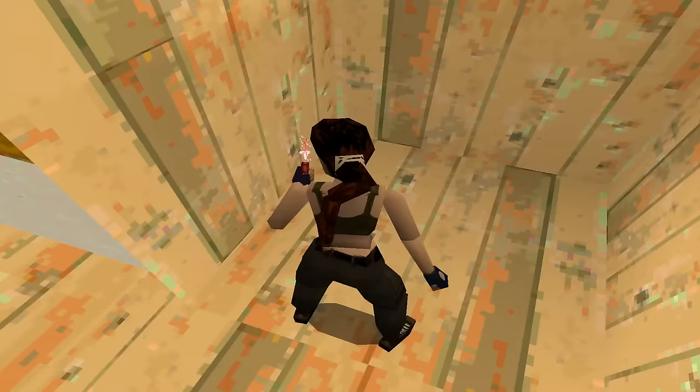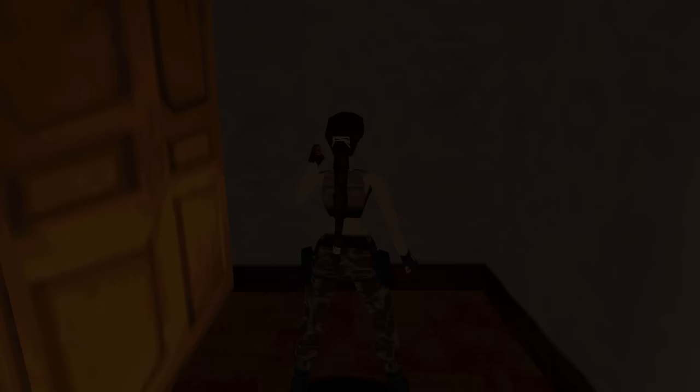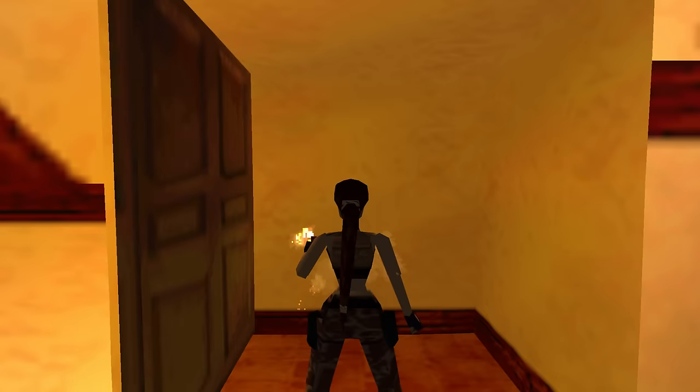The funny thing is, the training level in Tomb Raider 3 has the same room, except with a switch you can throw to open the door, and there's a pack of flares inside. And once I remembered that, it got me thinking — this doesn't make any sense.